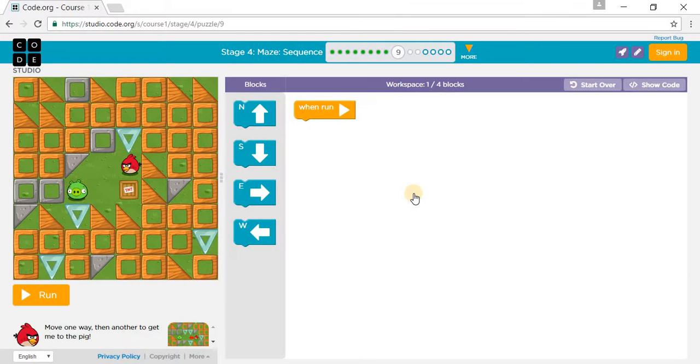Puzzle 9. We need to reach the pig. You need to go one west, and one down — that is south — and one south, and one more west.